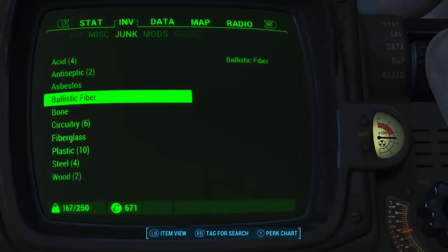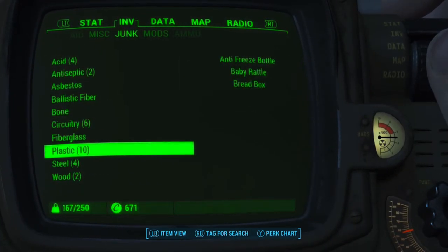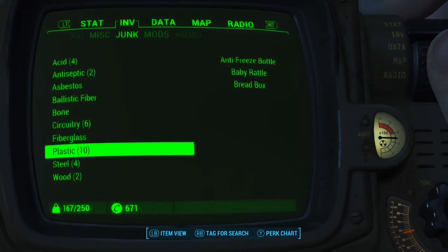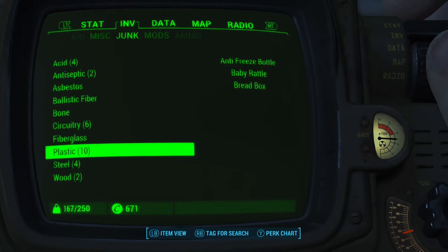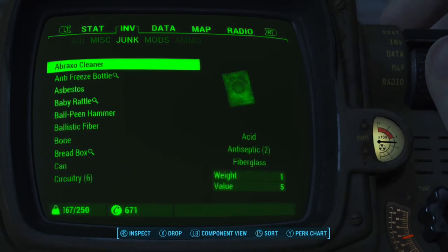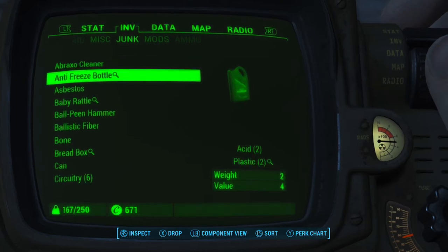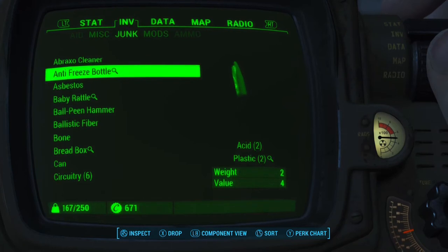To illustrate, I'm going to go ahead and tag a component in my inventory. For this example I'll use plastic since there's three items in my inventory that already have plastic in them. As you can see, the anti-freeze bottle, the baby rattle, and the bread box all have magnifying glasses next to them because they have plastic in them.